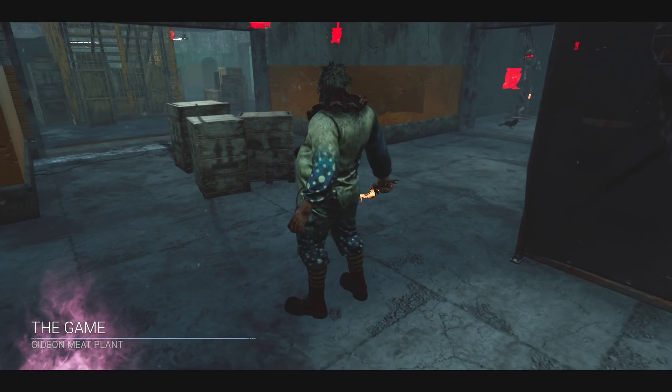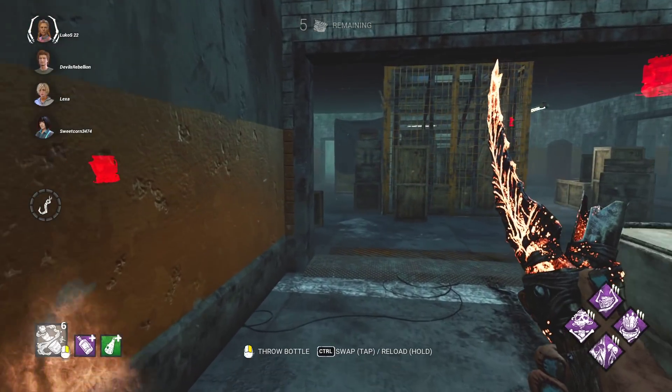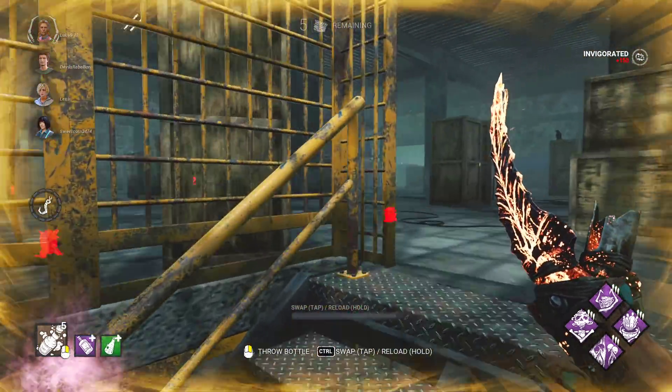Alright guys, today we are playing the brand new Clown update — let's get straight into it. Let's test out that speed bottle: switch with the reload button, throw it down, wait on it — there you go, plus 10% speed.